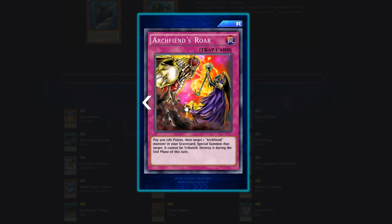Archfiends' Roar — pay 500 life points and target one Archfiend monster in your graveyard; special summon it, it cannot be tributed, and it's destroyed during the end phase. This could be a possible OTK setup — grab a really strong Archfiend from the grave instantly, use it for that turn, and hopefully go for game. Not a bad card, actually.